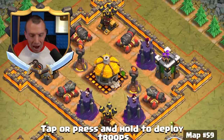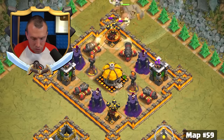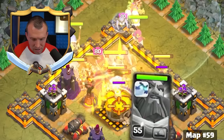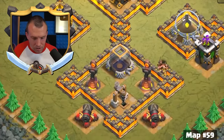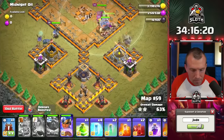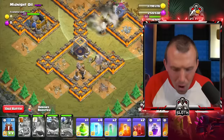The 59th map out of 75 — we've got single target Infernos, so we have to be a little more cautious. King's ability, Grand Warden ability — hopefully all the barbs get through. Saving my Royal Champion Seeking Shield for down the bottom, then Queen ability. Let's use the Royal Champion Seeking Shield on the singles. One shot! Royal Champion OP versus the goblin maps.